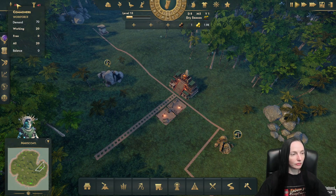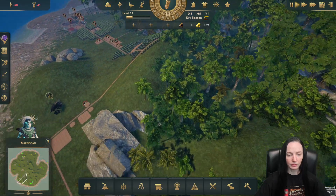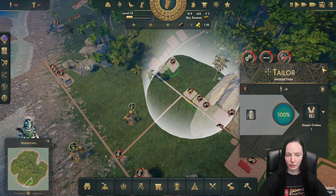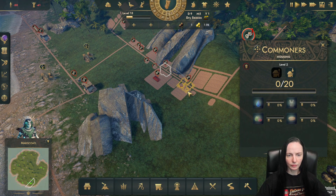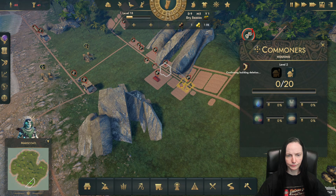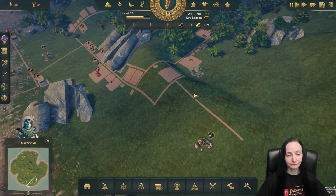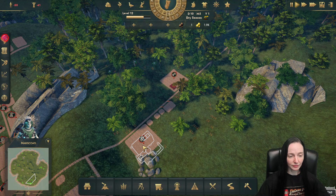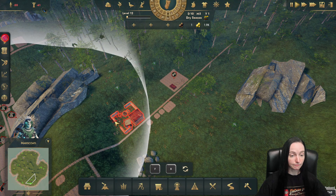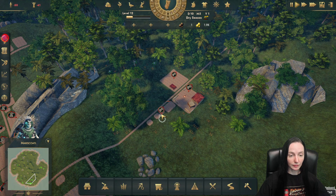We're negative 50 for our workforce. Do they not register these houses as even existing anymore? Look at that — these rocks weren't here. That stinks, it really does. This is an elite house. Let's see if I can even build there again now.